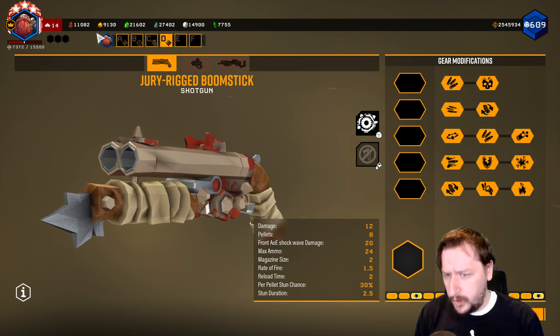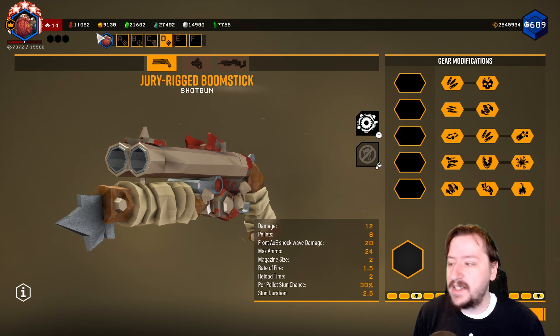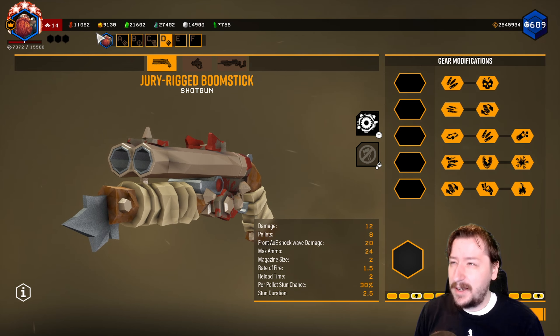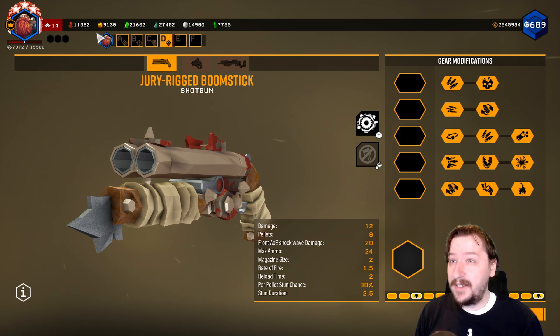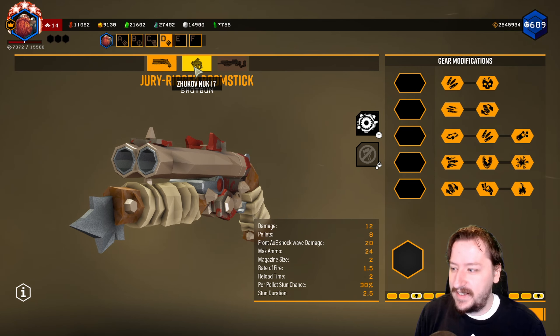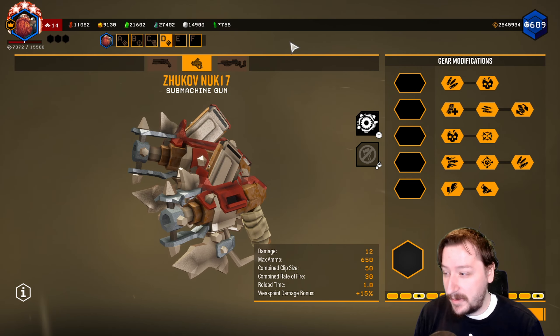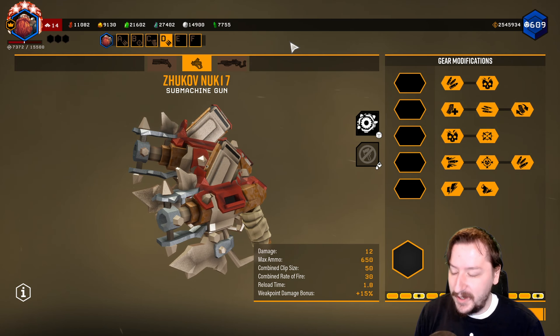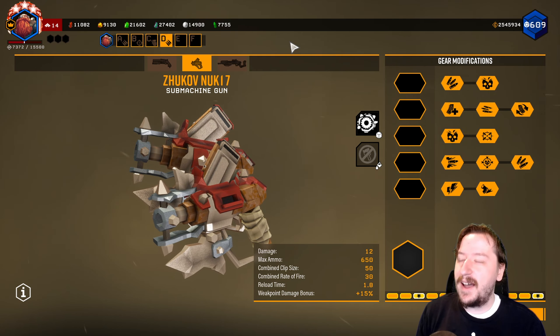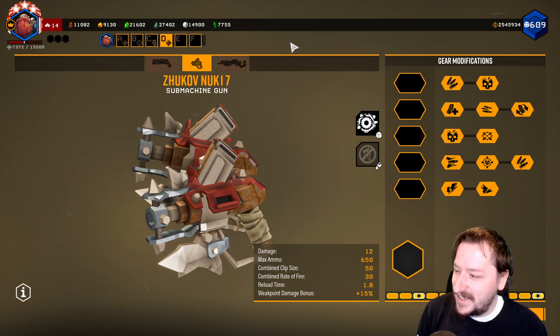Up next we have Waster, which was from Season 1. You can still get it from cargo crates or overclocks. Waster sometimes looks good on certain weapons — I like it on the Revolver and the Sabata. A lot of guns I don't really care for it on though. It gets a bit too spiky, a bit too jagged. It does look like Mad Max weapons which is pretty cool, but with how many futuristic skins we have, it looks a little bit strange in comparison.